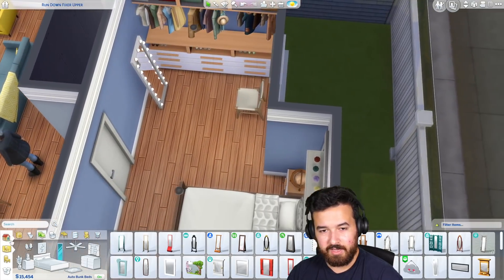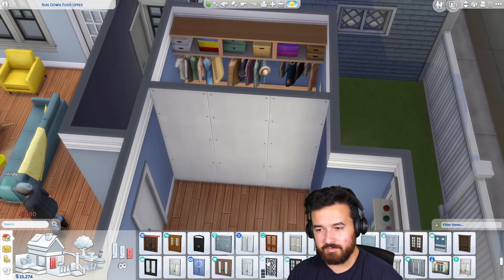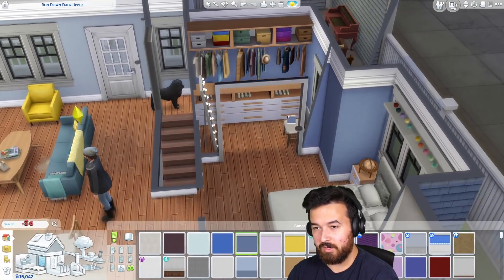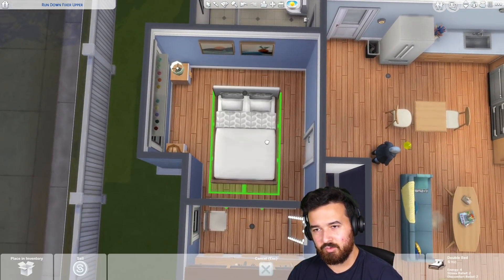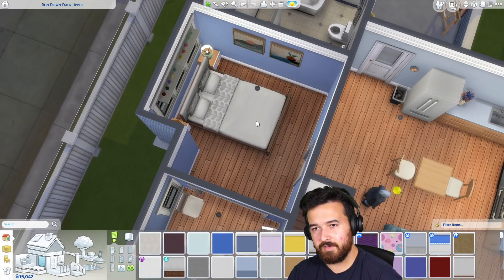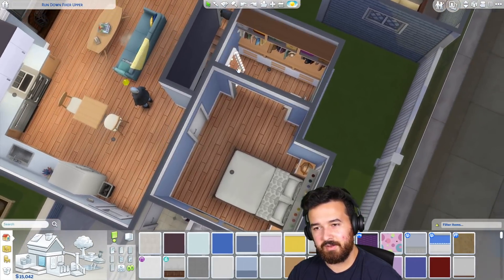Maybe we'll just get rid of those shoes. I am considering making this little walk-in area smaller so the main bedroom space feels bigger — we could just do that like an archway, still kind of a separate space. But making the bedroom bigger doesn't really make it bigger unless I put the bed this way, because then you do get a bit more space around it. Although you don't really gain anything by doing that.